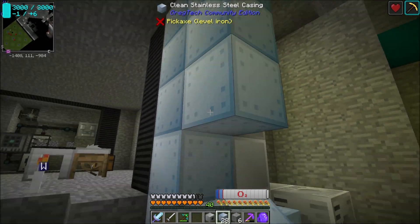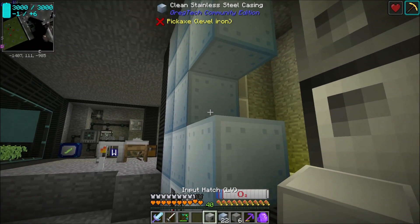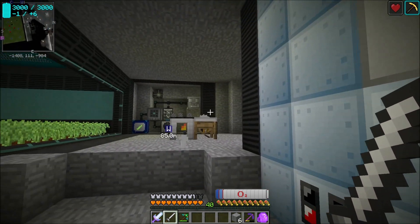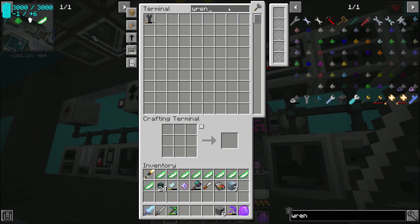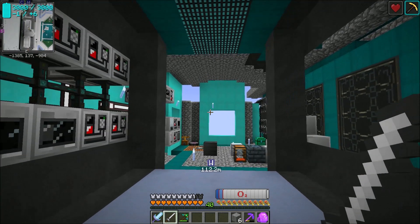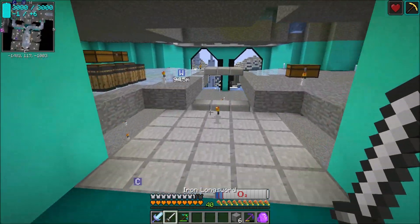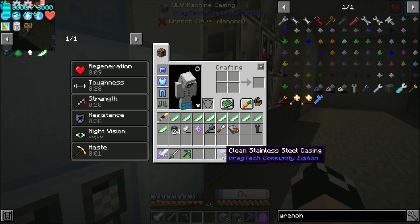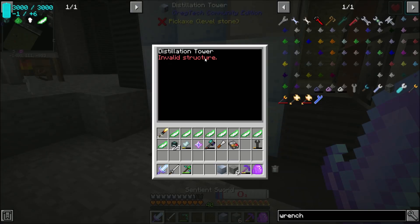Let's go ahead and do stainless steel right down through here, and we're going to have our input be here. Okay, I'm going to need one more craft — there's our three clean stainless steel casings. Let me grab my wrench back out. I actually only need two of these, but I'm sure I'm going to make more distillation towers before it's all said and done. I'm hoping this forms — fingers crossed — because that would be awesome. But it looks like it's not going to.